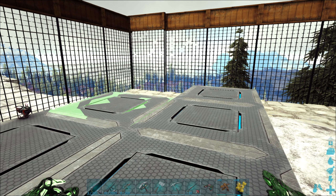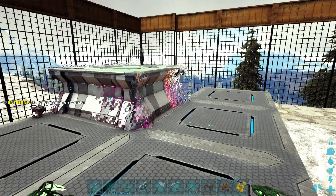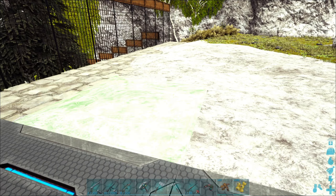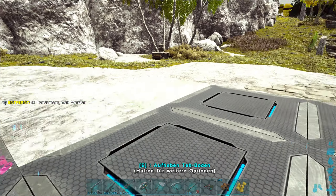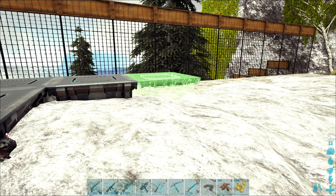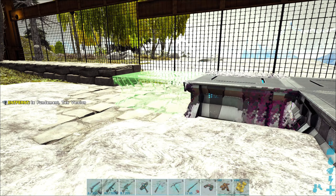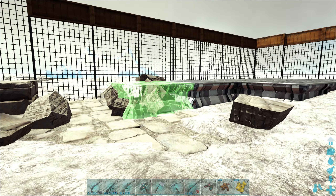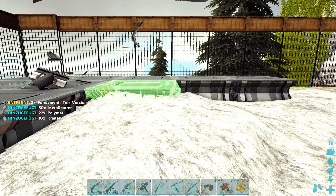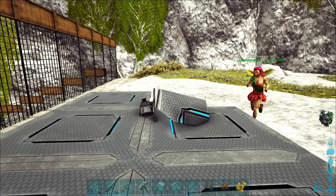Warum zuckelt denn das hier so rum? Du sollst da in die Lücke rein. Da war's. Sehr schön. Ich bin am Überlegen, ob wir das wie oben so einen Winkel bauen, dass wir es dann offen lassen. Vielleicht keine Tür reinsetzen. Wenn wir dann hier auch noch ein Stück weiter gehen – ach hey, hier hat er mir eine Stein-Fundation ersetzt.